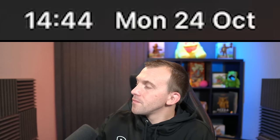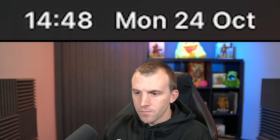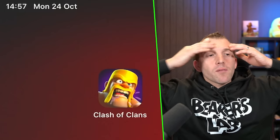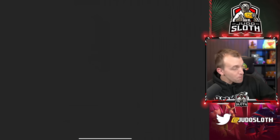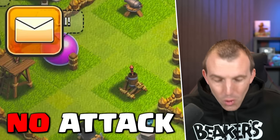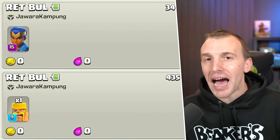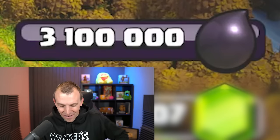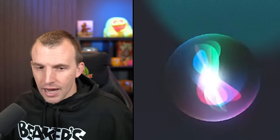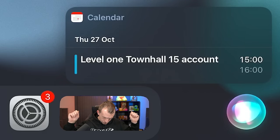It's 3 p.m. Let's log in — maybe I did miss a notification, but I don't think so. I would have seen it in my peripheral vision. No attack. We have no shield and we've been attacked by the same guy twice. We still have 3.1 million Dark Elixir. Let's force close the app. I asked Siri to add a calendar event in three days' time for the level 1 Town Hall 15 account at 1500 hours.